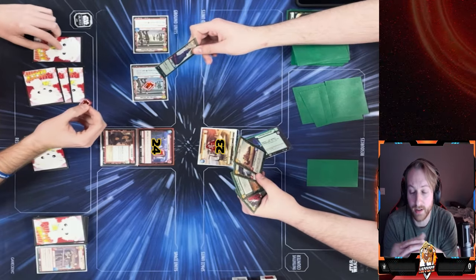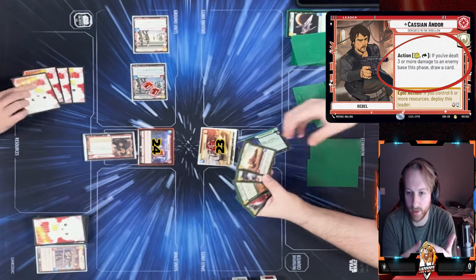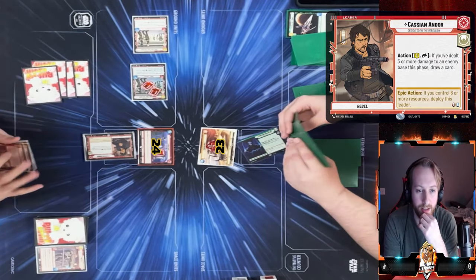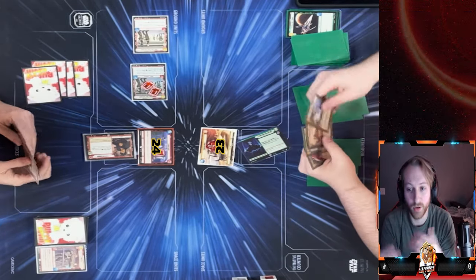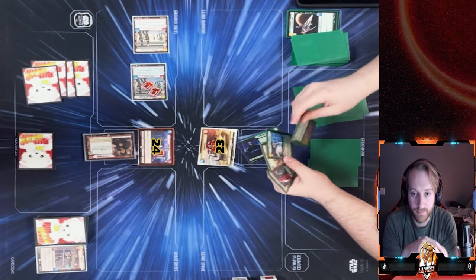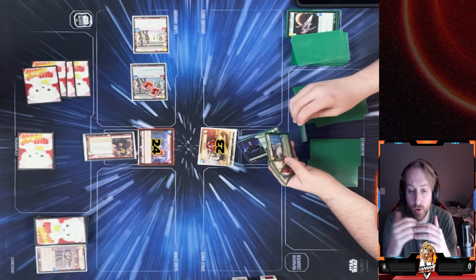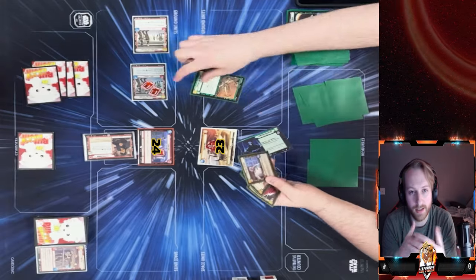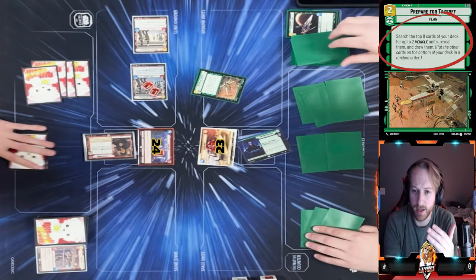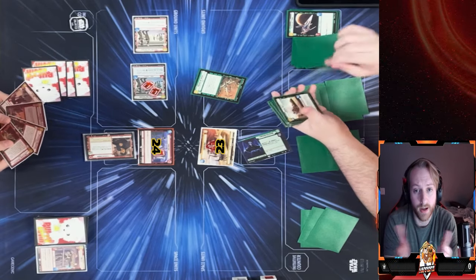Palpatine's ability pops out his Super Laser Tech for essentially free — spending one but getting one back and it's readied. I spend one and draw a card off my leader's ability because I did three damage. We both draw off our leader abilities. He could have taken the initiative but it wouldn't have done much for him.